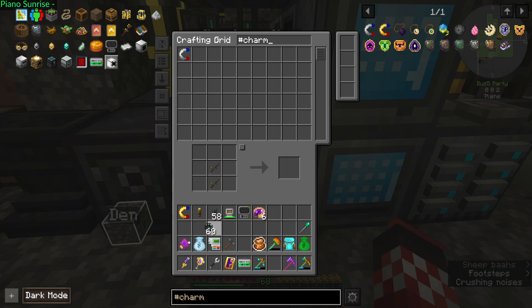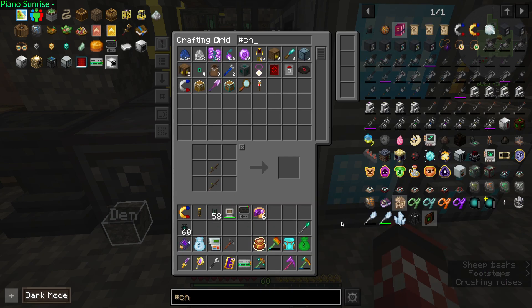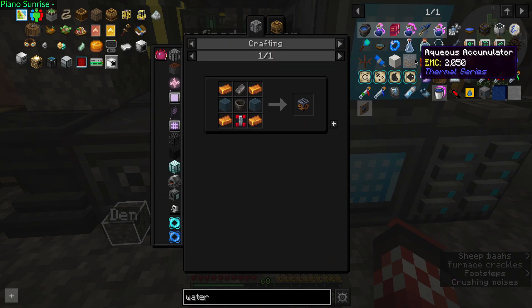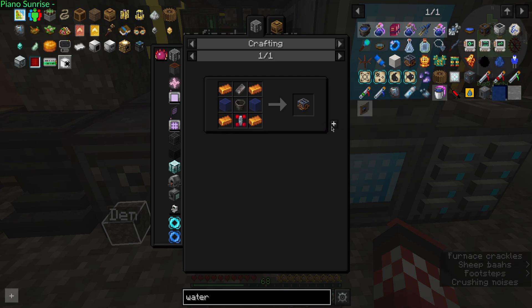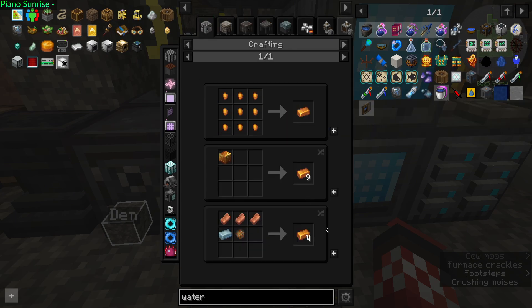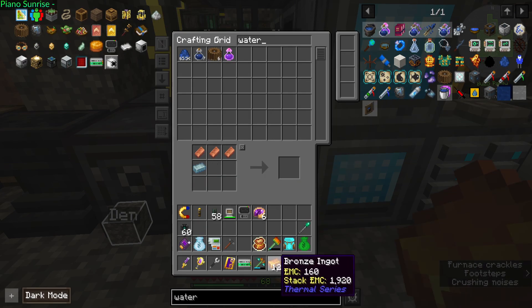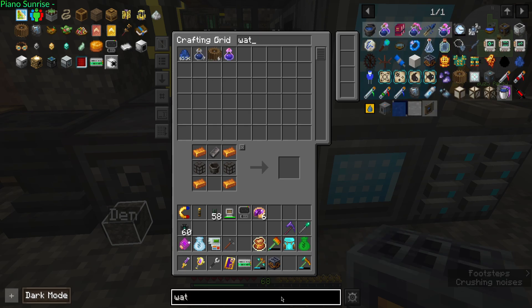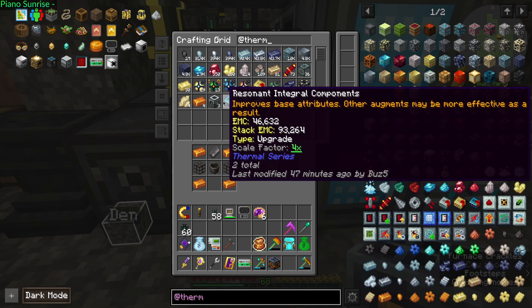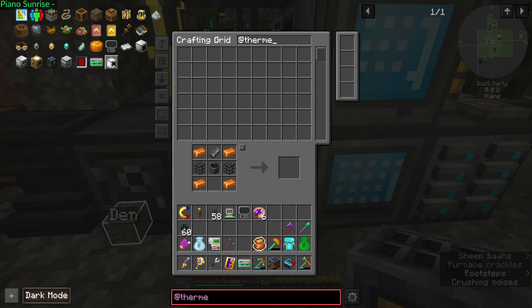Let's go back to the water condenser idea. There we go. Because if I can get water, then it's fine. Add thermal — might as well use the resonant bits.